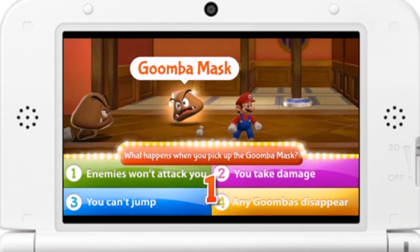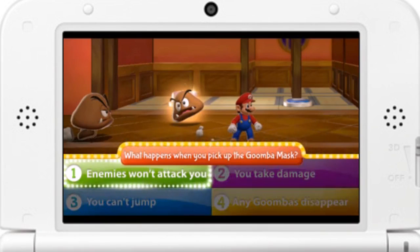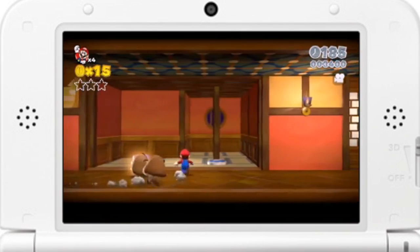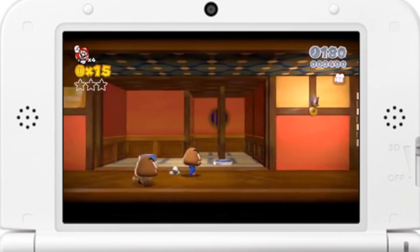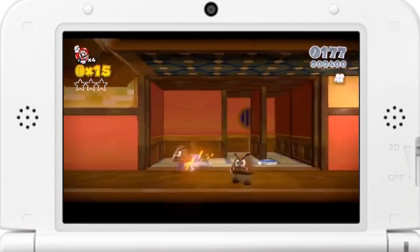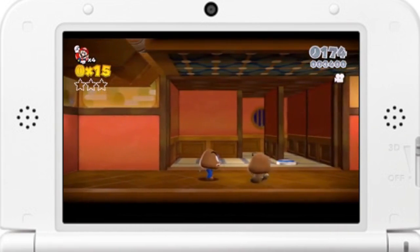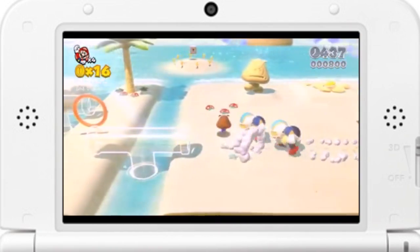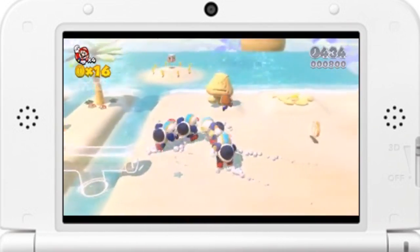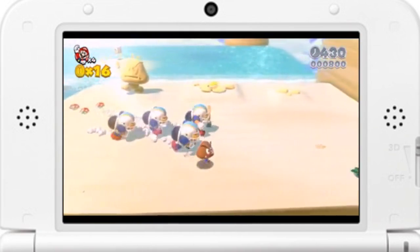The correct answer is 1 — enemies won't attack you anymore. When you put on the Goomba Mask, nearby Goombas will mistake you for one of their own and will totally ignore you. They don't seem to notice, even though your legs aren't hidden. But enemies other than Goombas will notice you, so be careful. Life is never simple!